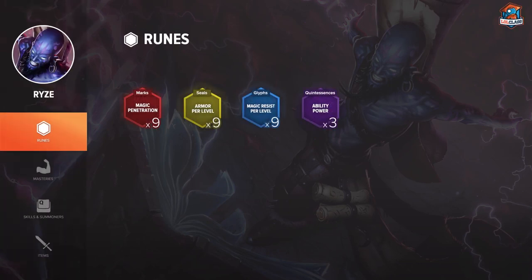For runes, I like to go for magic pen marks, AP quints, scaling armor seals, and scaling magic resist glyphs. Because you get a lot of health from your setup, but you are really lacking resistances. So I think that's the most optimal setup to scale well into the mid and late game.